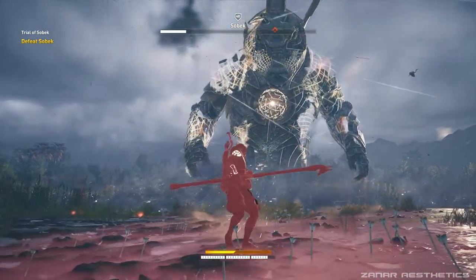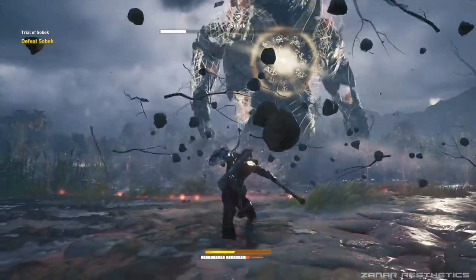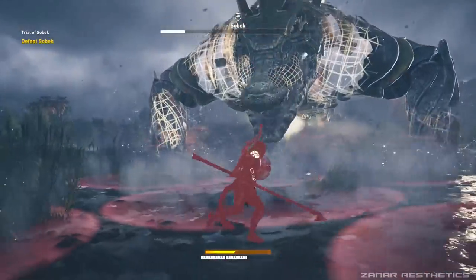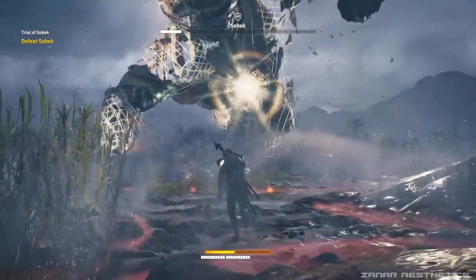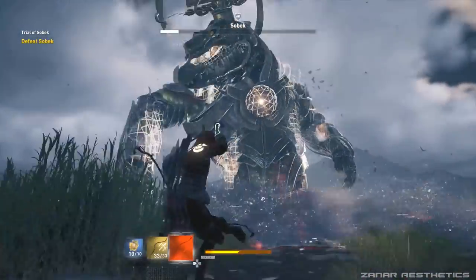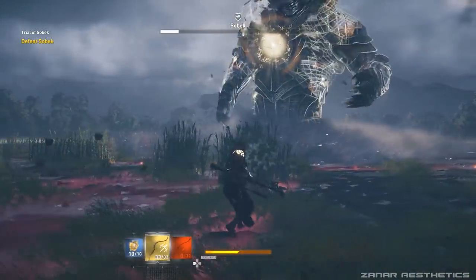Sobek only uses 3 combinations of attacks, so he's not really a hard boss. Once you get the hang of it, I find him to be very easy — I completed him on both normal and hard difficulty. One of his attacks is a wave attack which you have to dodge, and it's really not hard to dodge. Another attack — I would call it mud bombs — has red spots on the floor and you basically have to stand somewhere in between those circles to not get hit.